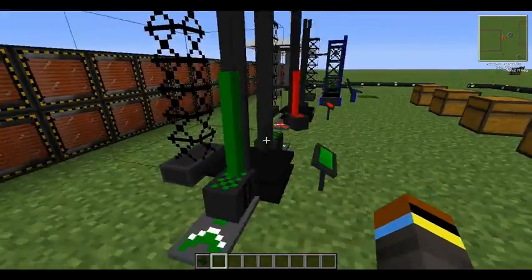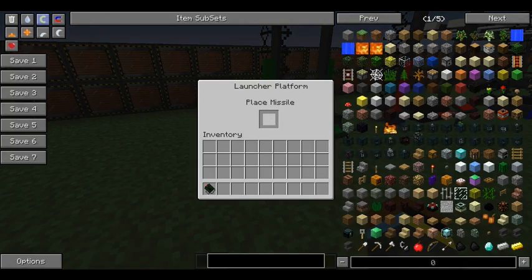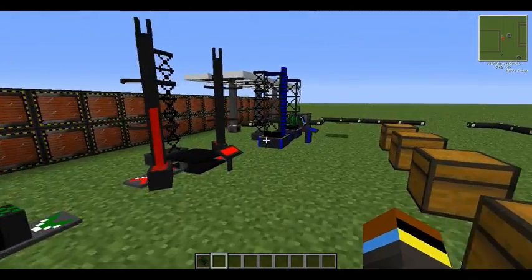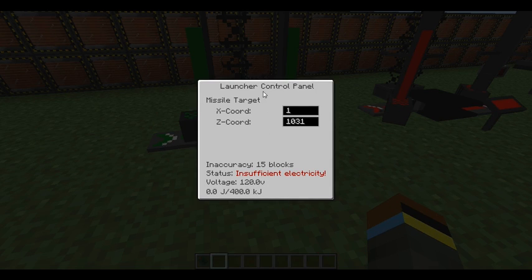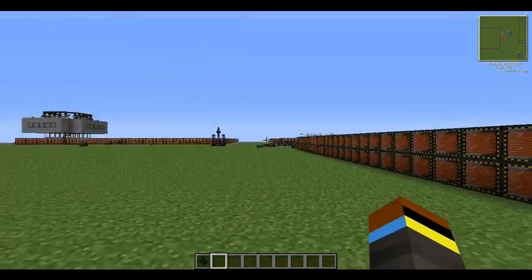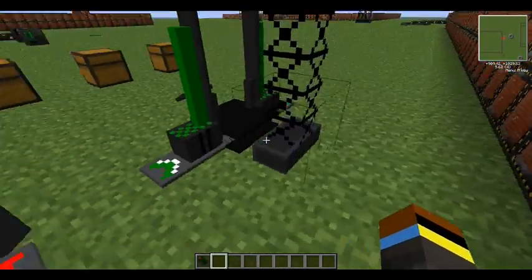This is a tier one missile launcher. This bit holds the missile. You type in your coordinates. There's a certain distance that they can go depending on the launcher. This is a tier one - I think it's a maximum range of 250 blocks. It's got an inaccuracy of 15 blocks, so if you put the coordinates down here, you can go 15 blocks in any direction. That's the area.